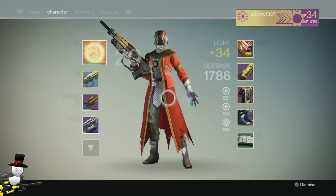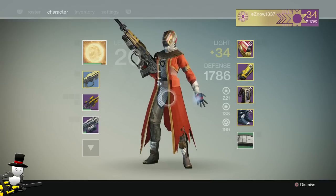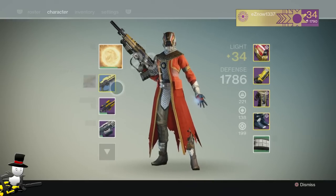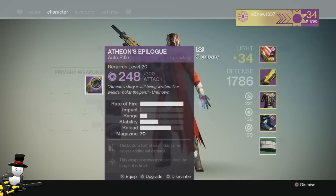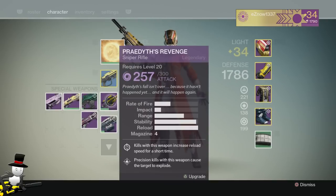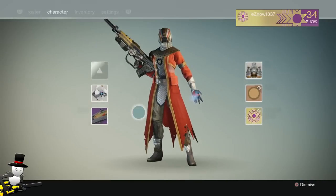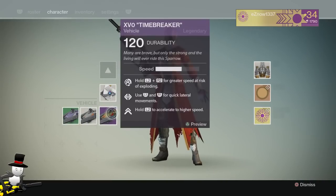Then a couple of days I didn't play PS4 because I didn't have any friends to drag me through stuff. But then Willis was streaming and he dragged me through Vault of Glass normal, where I managed to get the Atheon's Epilogue, the Prey Death's Revenge, and the Corrective Measure, as well as the Timebreaker Sparrow.